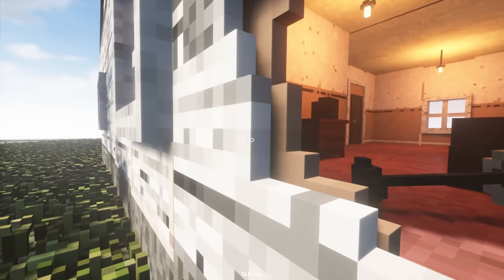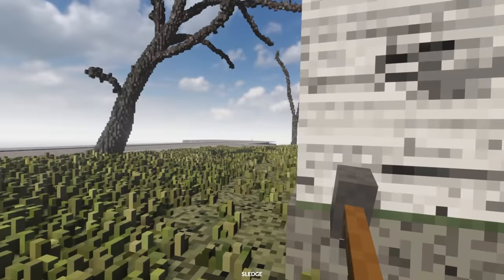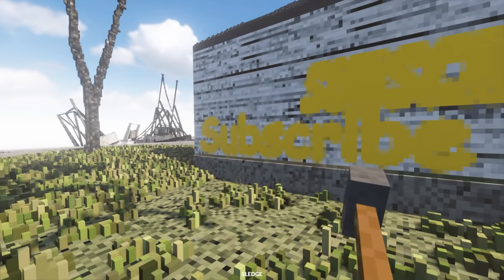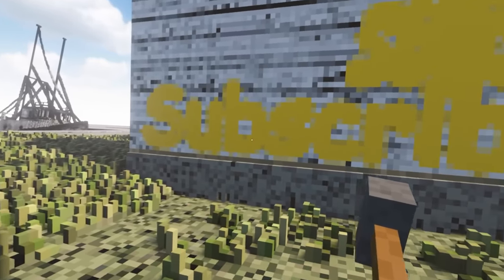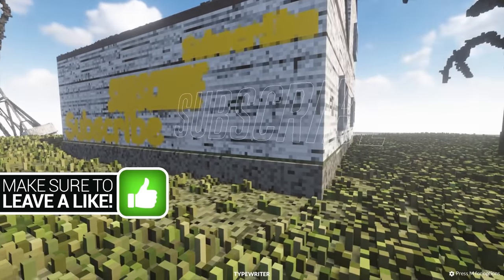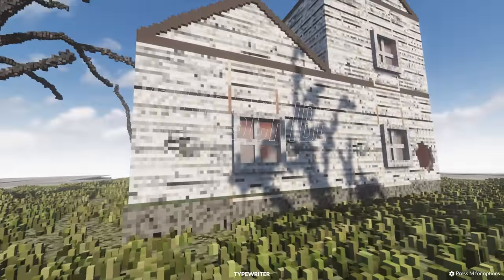But before I destroy the building, I have something I want to show you. Check this out. This was supposed to say subscribe, and so was that. And then I finally got it with this one here. Look how neatly I've done it. Except I've used a mod to actually write it out, as you can see. So this right here is the typewriter mod.